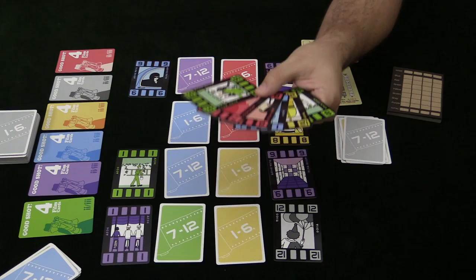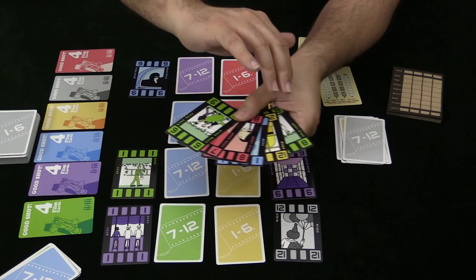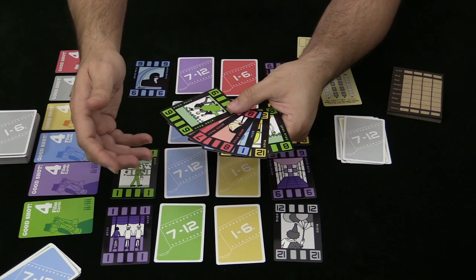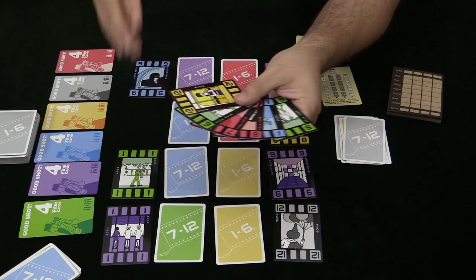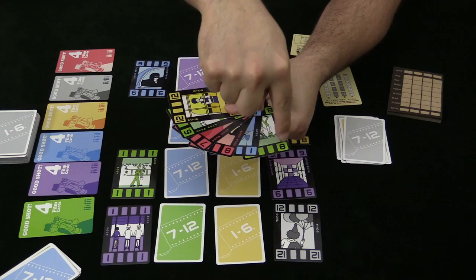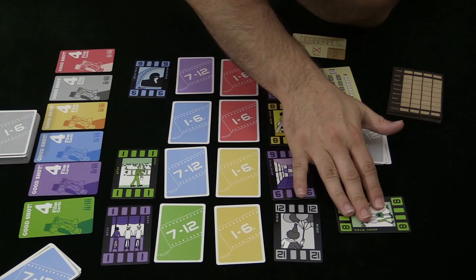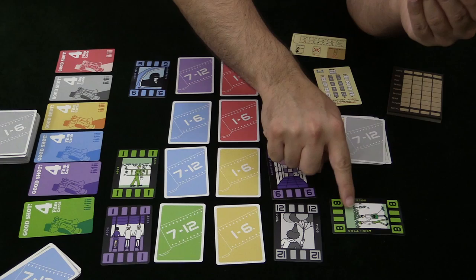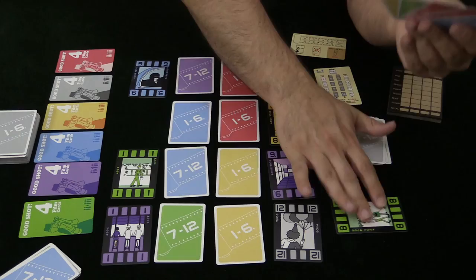Phase two: wind the film. This allows you to pick any one card — except the newest — and move it up in your hand, even all the way to the front. I'll move this yellow card all the way to the front. Phase three: snap the shot — actually playing cards. You play from the back of the hand as many cards as you drew at the beginning of the round. So I drew one, I play one in front of me. I've started working on that sequence. The direction — up or down — won't be defined until a second card is played.